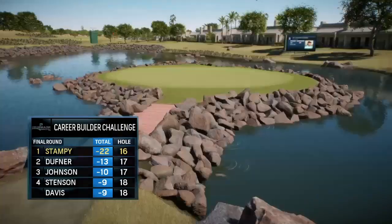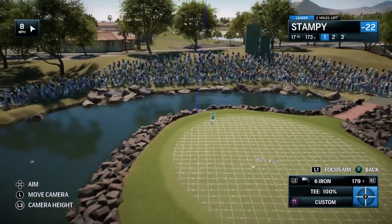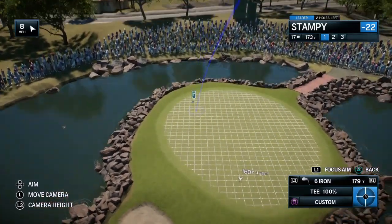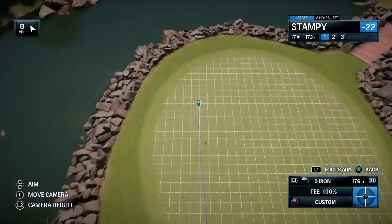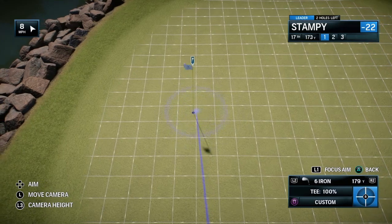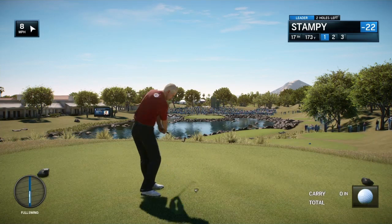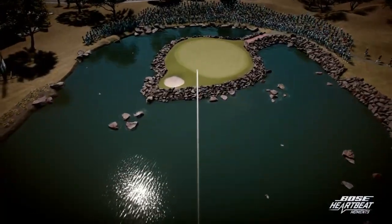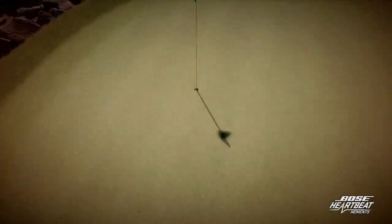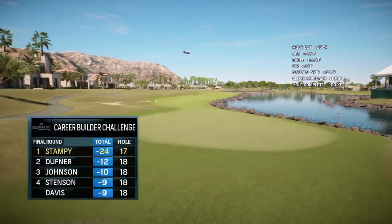Yes, they call it Alcatraz — just sitting out there on the water, 168 yards away, Frank. Well, speaking of water, that water looks so peaceful, doesn't it? It'd be a shame to spoil it with a splash. This is all over — dude, he just made an ace!